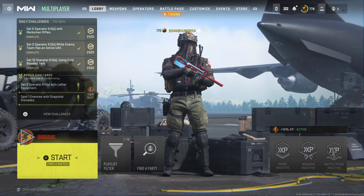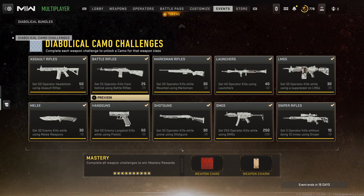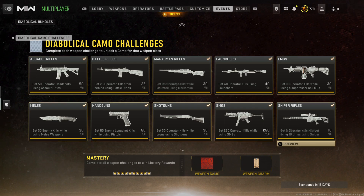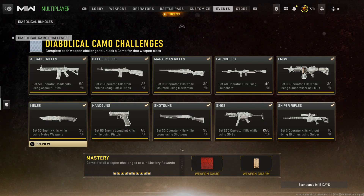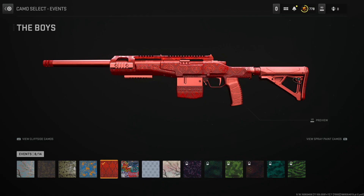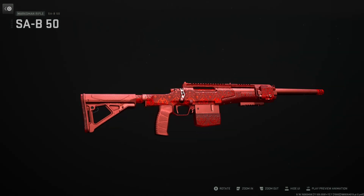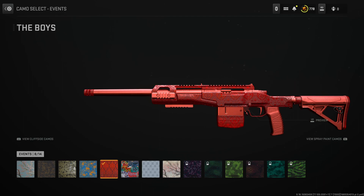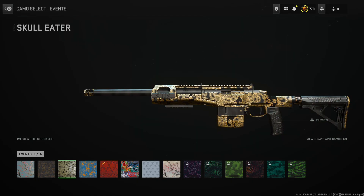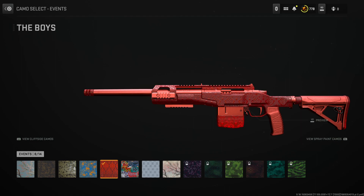Hey guys, it's Kyle again and welcome back to Modern Warfare 2 Season 4. As you can see, we've done all the diabolical camo challenges — none of these were that hard at all. You could pretty much do every single one on Shipment 24/7, even the pistol long shots. I definitely recommend doing the long shots on Shipment. We've unlocked the Boys camo and it's actually animated — I didn't know this until I unlocked it. It's nice that they've added a DLC camo you can earn that's fully animated.